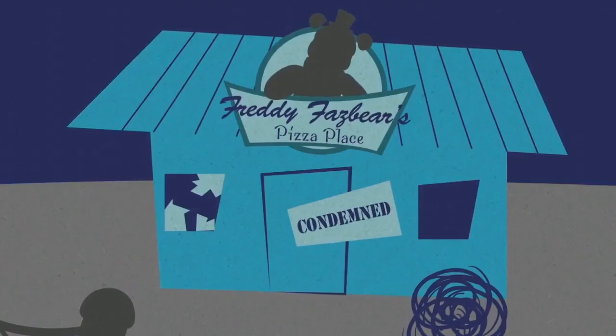My prediction for this game was that we were going to do something similar to this, or somehow go through a secret wall and find Fredbear's Family Diner. This is not Fredbear's Family Diner — this is Freddy Fazbear's Pizza Place. You're probably wondering what that is. In the FNAF 6 cutscenes, the pizzeria that we actually build is called Freddy Fazbear's Pizza Place.